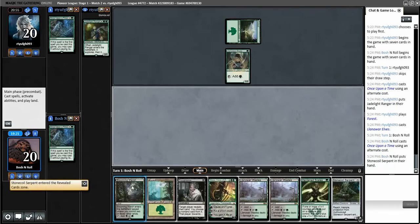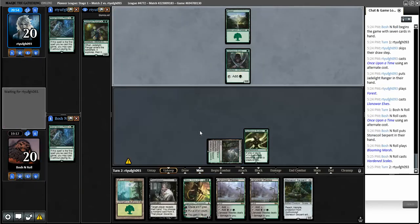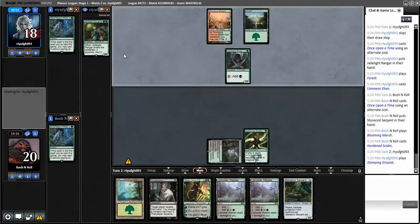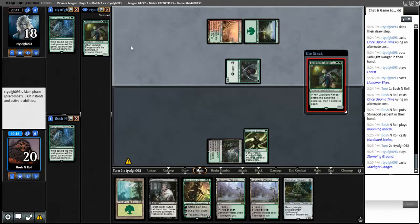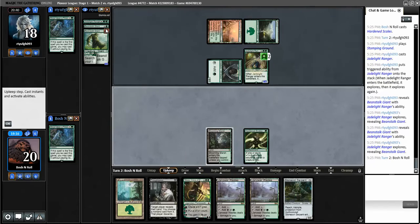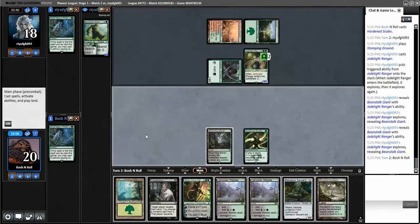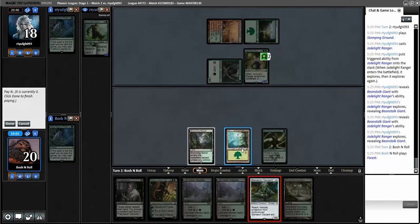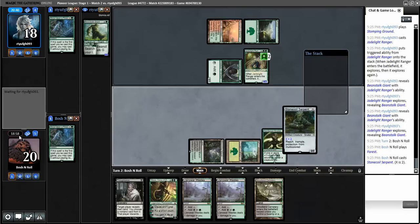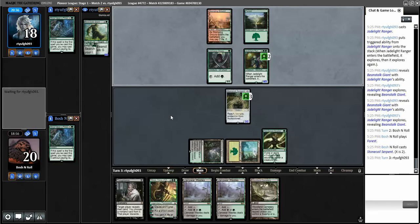Stone Coil Serpent is my best one-drop because I can curve it out - play Hardened Scales now, then Serpent for three next turn. Jadelight Ranger is a good card though - let's just hope they hit two lands. I'd rather play against someone with a bunch of cards in their hand than someone with a large creature. They left Beanstalk Giant on top - that's their next draw and they have a four-three. I have a three-three and can make it a five-five next turn, but I have to Thoughtseize next turn.